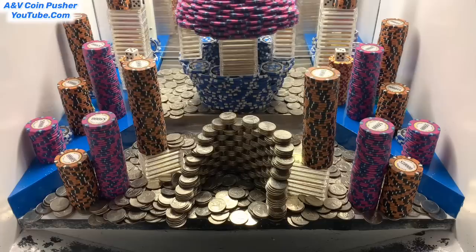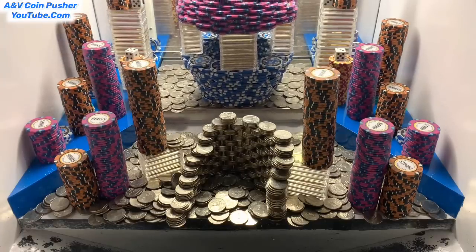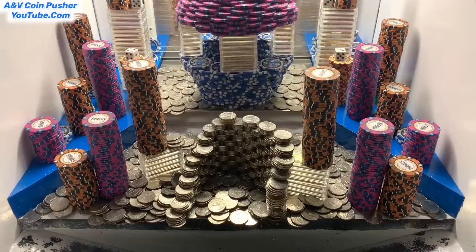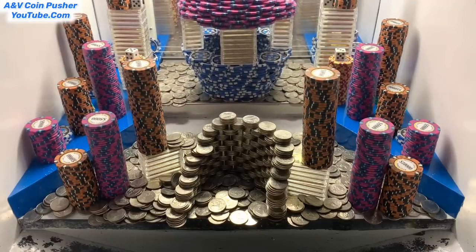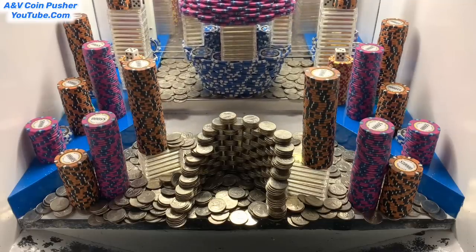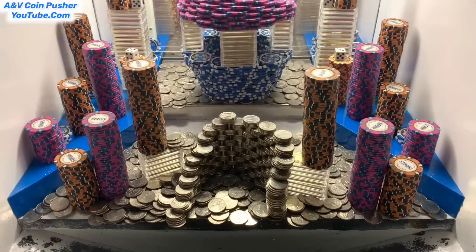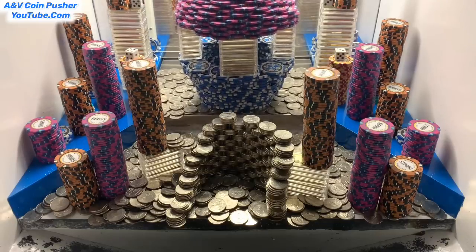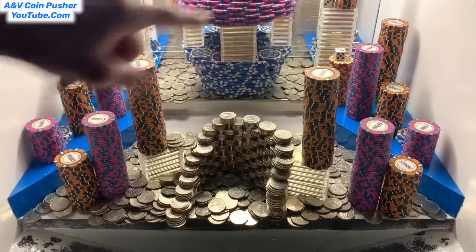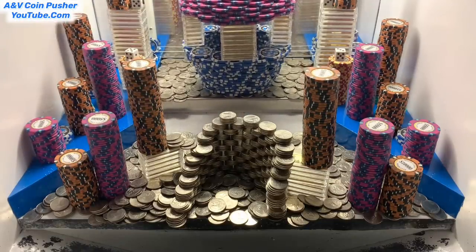They've got four dots in there, but unfortunately the towers with the dots are on the blue shelves. The only way to win those is to trick shot quarters back there, or pay five times the original buy-in to have the towers moved to the play field. That would be 25 million dollars, but with four dice to roll, whatever they land on multiplies my money by that number — probably worth it.